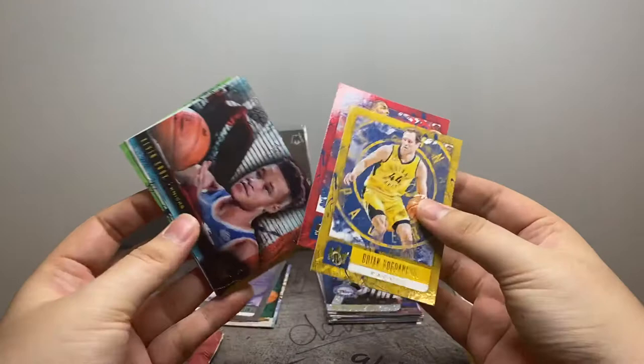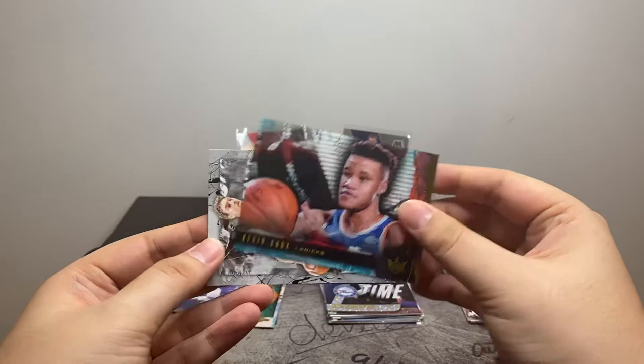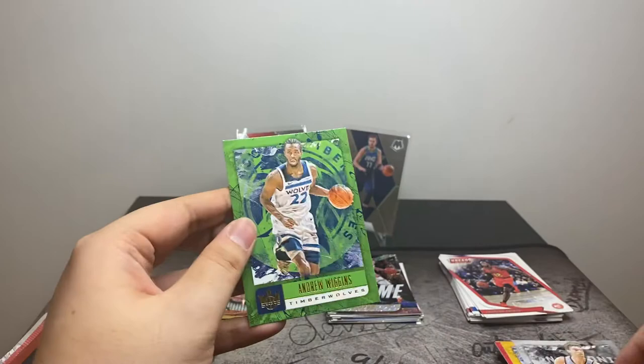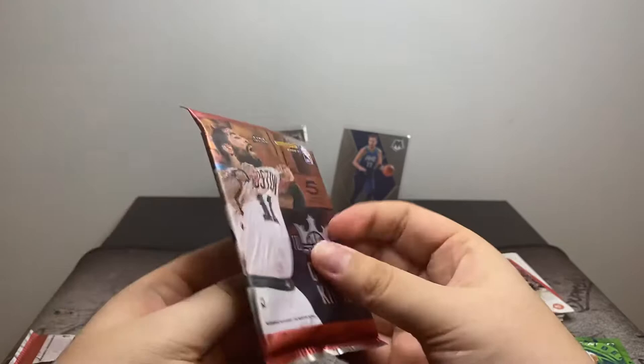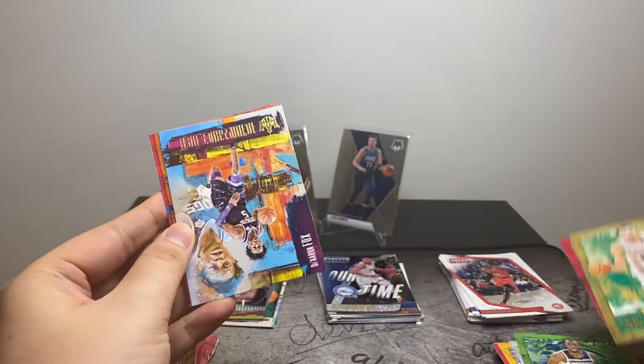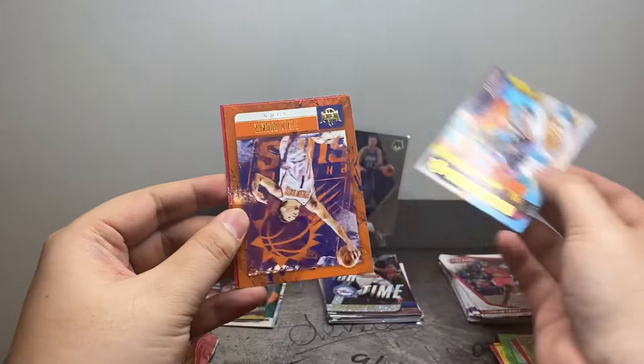We've got Bogdanovic, John Wall, Kevin Knox. Pau Gasol, Andrew Wiggins. Two more packs. We've got Tatum, Parker, Renaissance Men, De'Aaron Fox, Devin Booker, Tobias Harris.